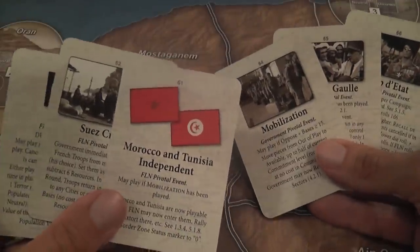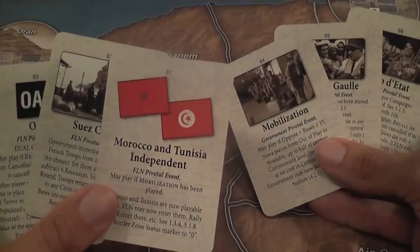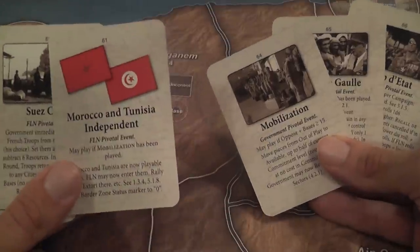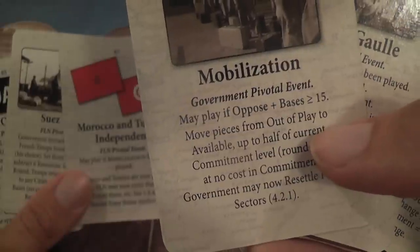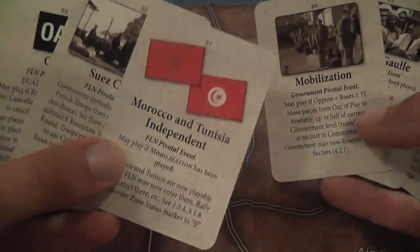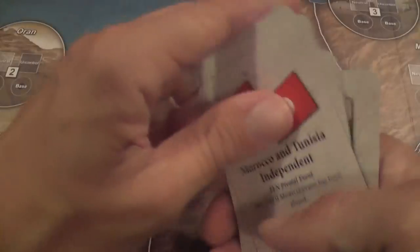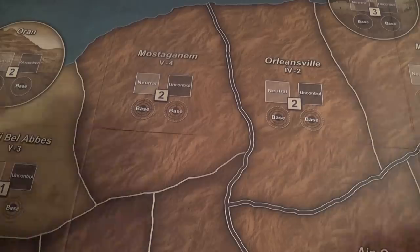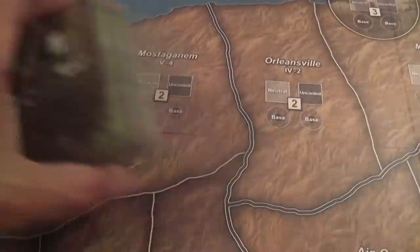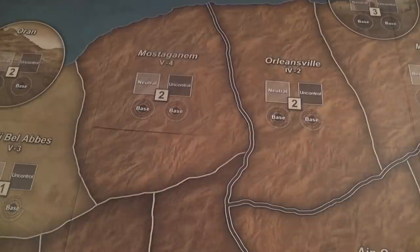Each player controls a set of pivotal event cards that can be played during the game — very powerful events, and that's why they call them pivotal. Some of these events have the play of other events as their condition. For example, you may play Mobilization, but then to play Morocco and Tunisia Independent — a card for the insurgents — that Mobilization needs to have been played first. These cards are one-time use, with the exception of Coupe d'État. They give structure and a general architecture to the game — not just cards drawn 60 times, but multiple acts punctuated by pivotal events.